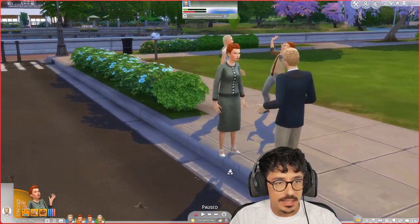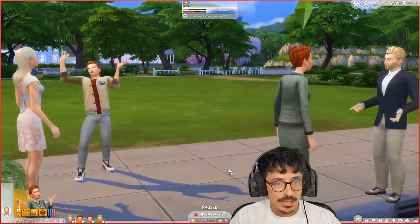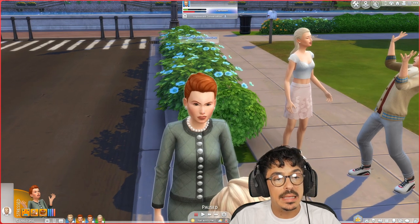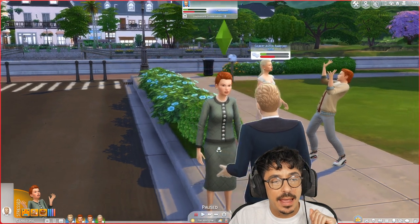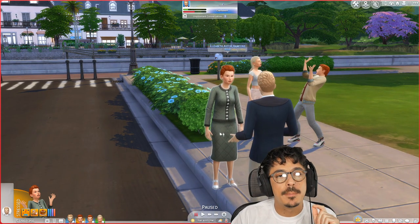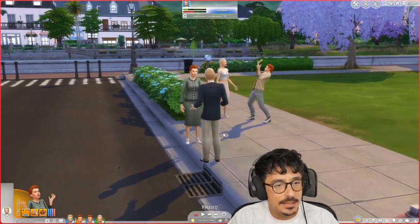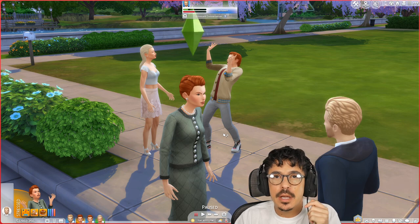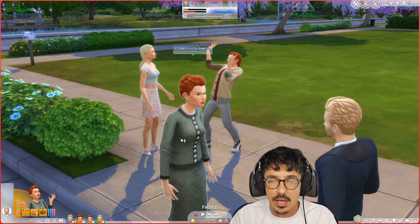Here they are — the Aster Bamford family. Concentrating mainly on this main character here. This is Elizabeth, Elizabeth Aster Bamford. She is the most prestigious housewife on the street. Everyone looks up to Elizabeth. She is the epitome of perfection — everything she does is just perfect, down to the way she cooks, the way she presents herself to people. She's very well spoken, highly educated, comes from a very high family as well.